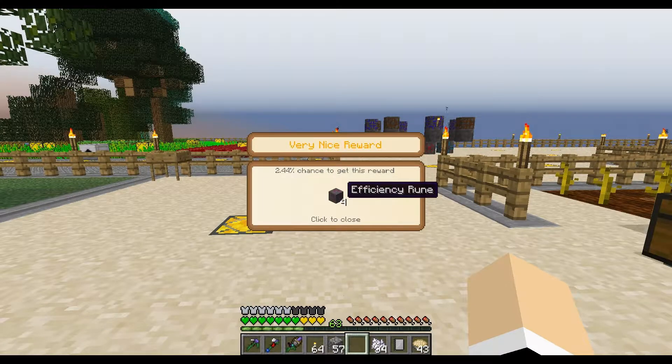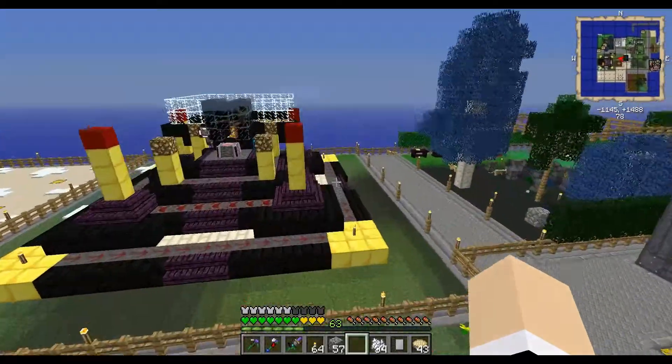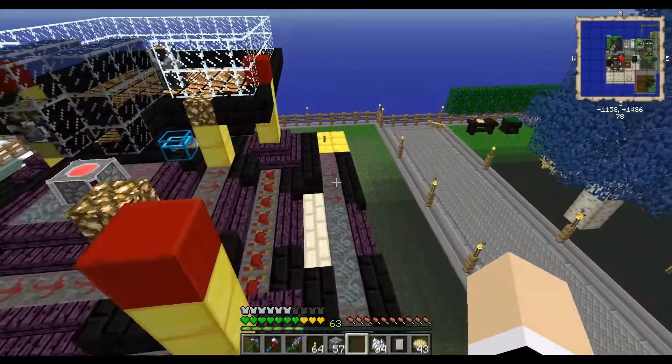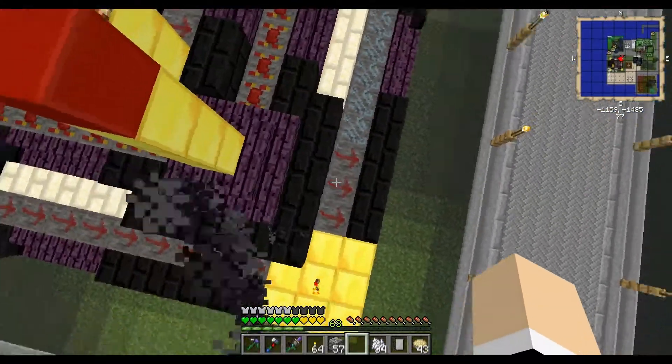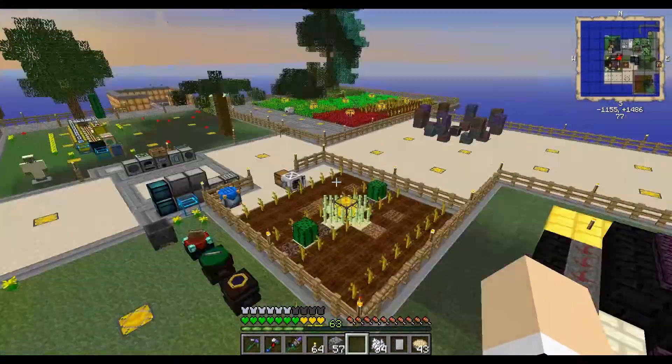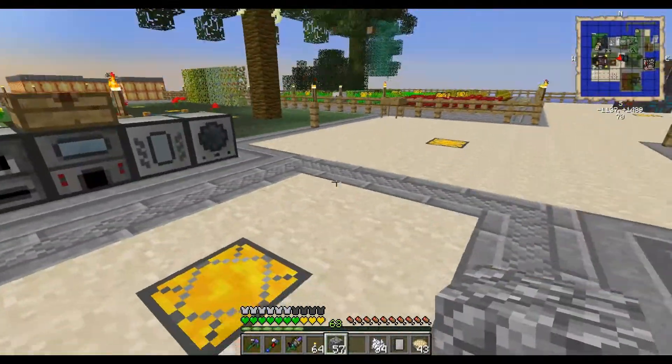Let's see what's in our bag — efficiency ruins, efficiency ruins. We don't really need any ruins. Maybe we'll remove some of these and put the efficiency ones down. I don't know what benefit the efficiency ones have over other ones.